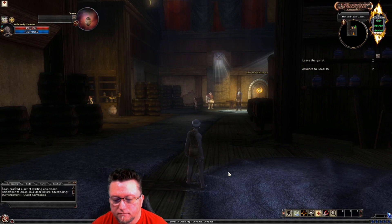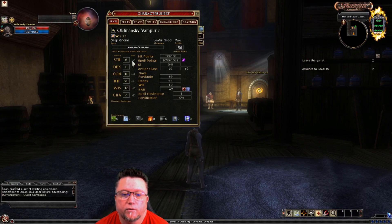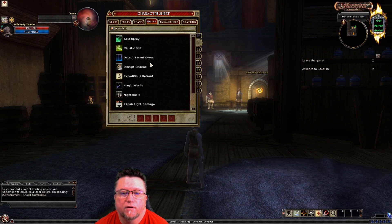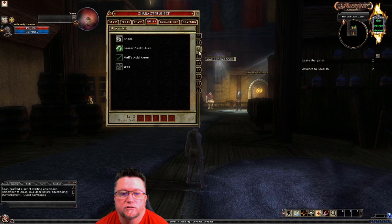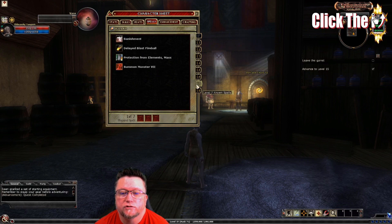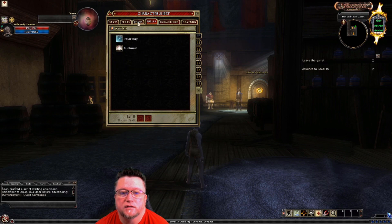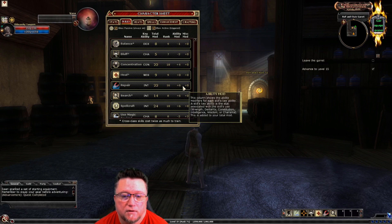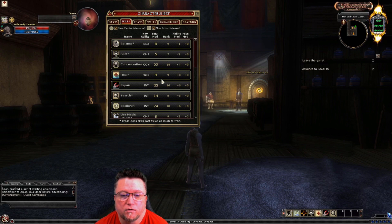So we're going to fast forward through all of this stuff. As I choose things, I'm going to be choosing them to benefit my concentration and balance. Possibly the use magic device, so things are a little bit easier for me to use as I level up here and there. But I'm not going to spend a whole lot on that — it's going to be these main focus points. Let's see how I did with creating this character. We've got 6, 8, 18, 23, 10, and 6.